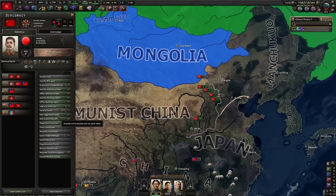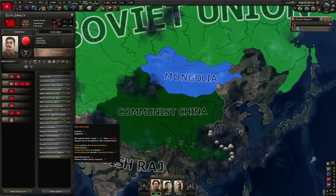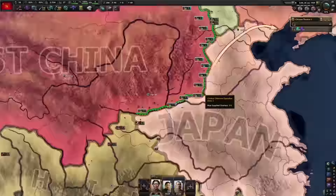We're going to do a non-aggression pact with the Soviet Union and improve relations with them. We're also going to improve relations and join the Comintern because we're going to need Soviet help for sure.